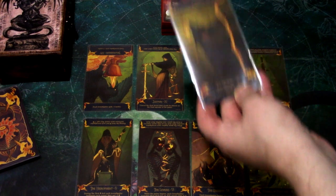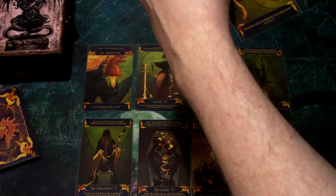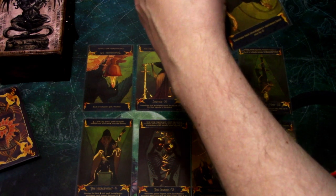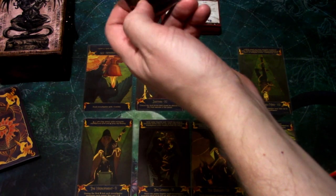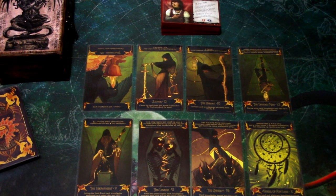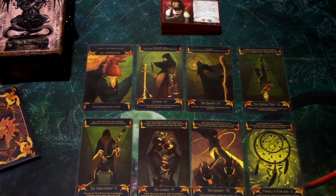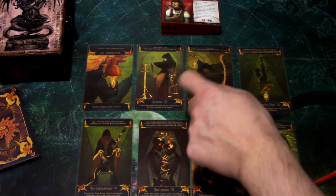Third is The Secret Name: upright increases the investigator's maximum hand size by 3, reversed decreases it by 3. That scenario is really taxing with the rat guy, who causes you to discard your hand and draw a new one. I think we want a fast start in that scenario, so let's keep that upright.